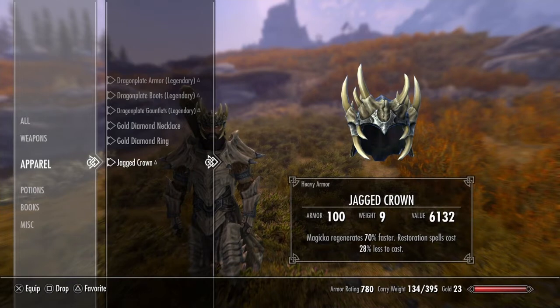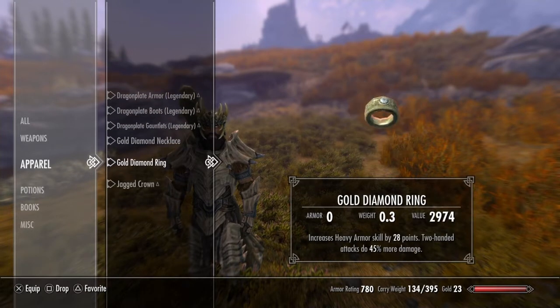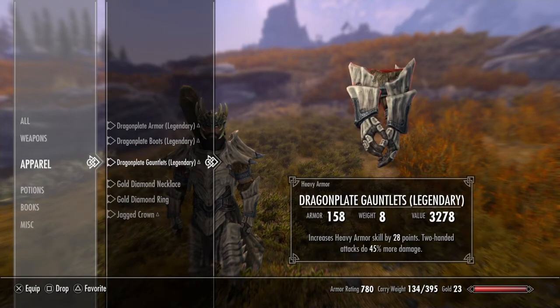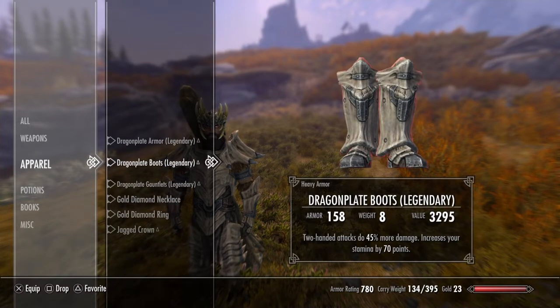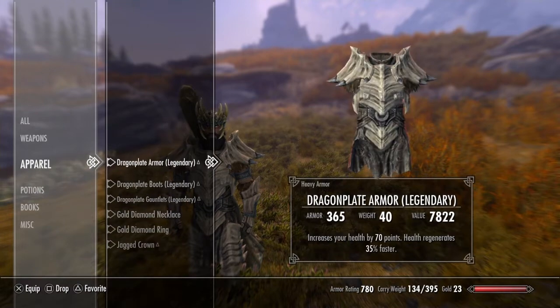The jagged crown has 100 armor rating. Magicka regenerates 70% faster. Restoration spells cost 28% less to cast — I enchanted this, it does not come with that. I also enchanted my armor. For the jewelry, I have a gold diamond ring that increases heavy armor skill by 28 points and two-handed attacks do 45% more damage. The gold diamond necklace also has two-handed attacks do 45% more damage and increases heavy armor skill by 28 points. Dragonplate gauntlets have an armor rating of 158, increases heavy armor skill by 28 points, and two-handed attacks do 45% more damage. Dragonplate boots also have an armor rating of 158, two-handed attacks do 45% more damage, and increase stamina by 78 points. The dragonplate armor increases health by 70 points and health regenerates 35% faster. Basically I just want more damage, more health, and more stamina so I can do more heavy attacks.